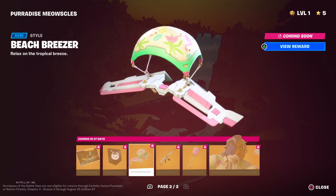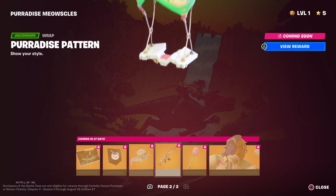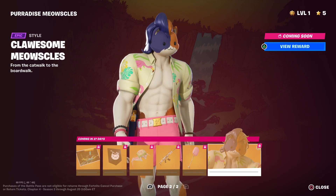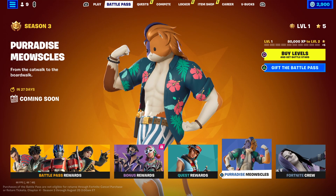Relax on the tropical breeze. Beach Breather, Dune Scooper, Paradise Pattern, Claw Some Meowsles - and that's it.